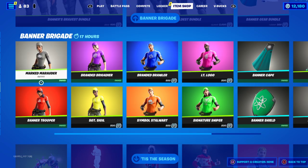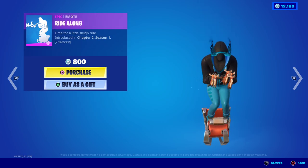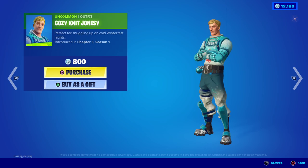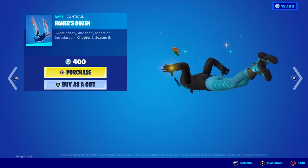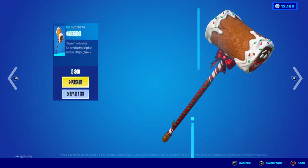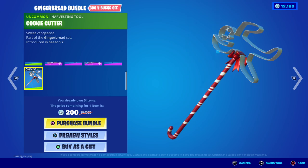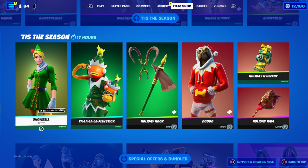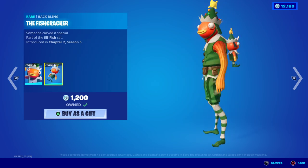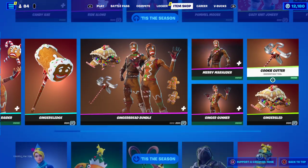We've also got the Candy Axe pickaxe, Ring It On emote, Ride Along emote, Carve emote, Tundra Blades pickaxe, Cozy Jonesy, Pummel Moose, Cozy Knit Jonesy, Mary Stripe, Frosty Visions, Baker's Dozen, Tree Topper glider, Gingerbread Raider with the Bittersweet Spackling, Ginger Sled pickaxe and glider, Mary Marauder, Mini Marauder, Ginger Gunner, Giddy Gunner, Cookie Cutter, Snowball with three styles, Fall of Love Fish Stick, Holiday Hooks pickaxe, the Doggo skin with three styles, Hot Holiday Hydrant, and Holiday Ham.